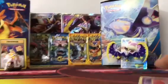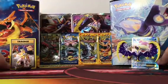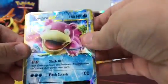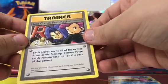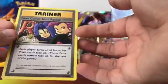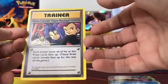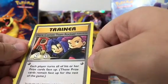Alright, recap time — the camera's a little off. We pulled a Slowbro EX, and a secret rare — here comes Team Rocket! I don't know why I said that, but here comes the Team Rocket card, and it's all hand-drawn which is really cool.